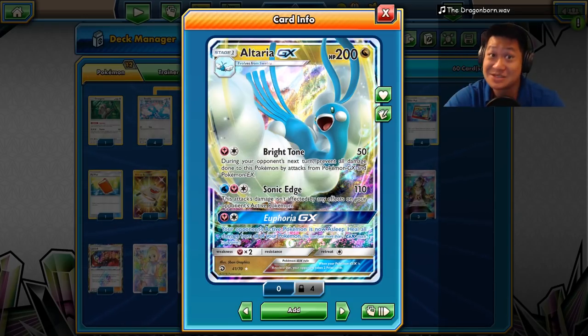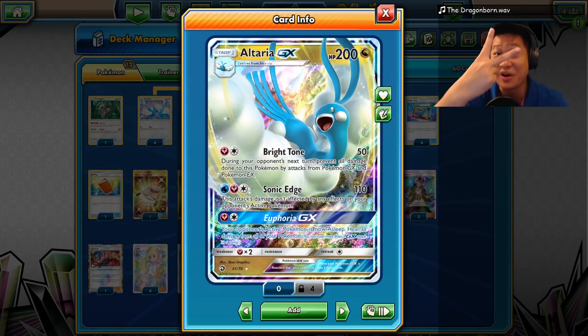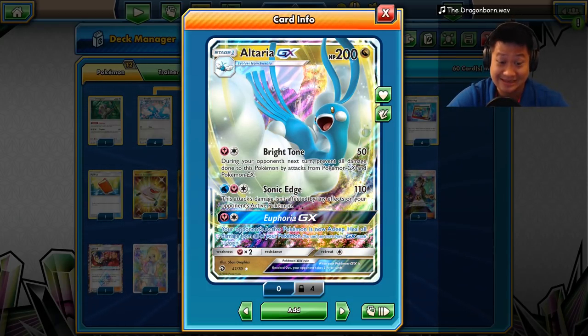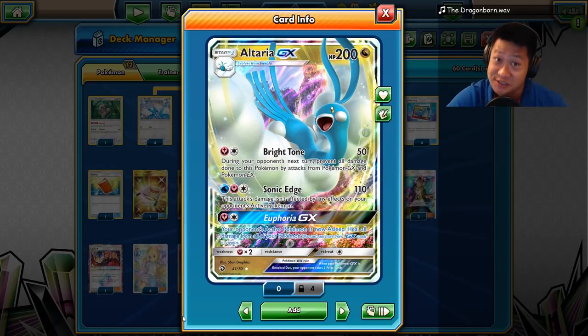Yeah, there is no combo. You just load two energies, and your opponent's in trouble. Is it as good as it sounds? It actually is.